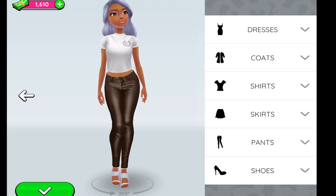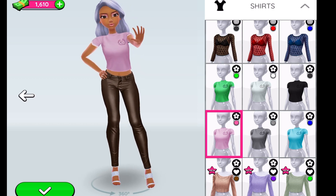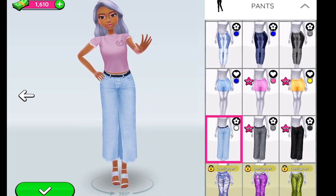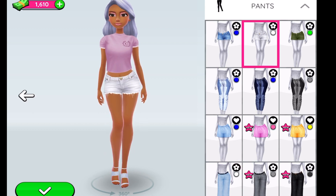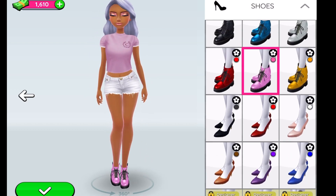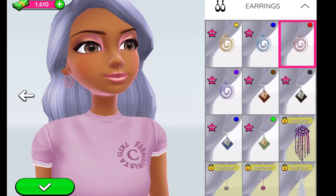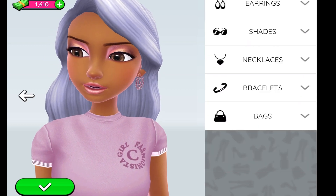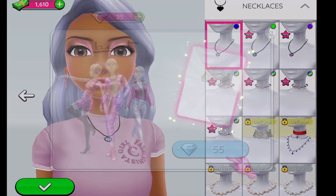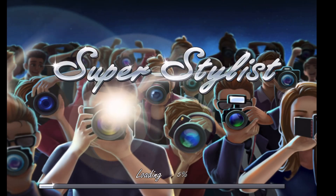The other thing I wanted to show you about the game is that you can customize your character. I'm going to change her outfit because she's looking a little plain. Right now until you get further in the game your items are pretty limited, but I'm going to do my best with what they have. I'll give her some accessories — my favorite color is pink so I'm pinking her all out. As you progress and get more money and diamonds you can buy a lot more from the store.